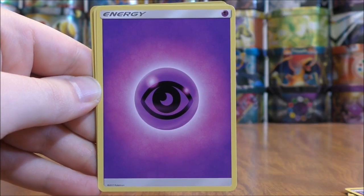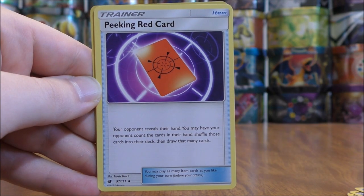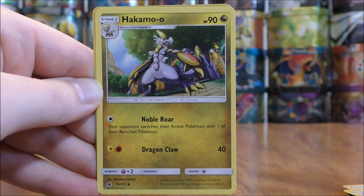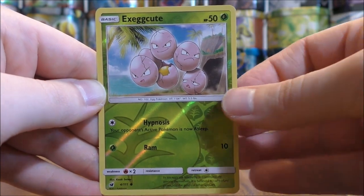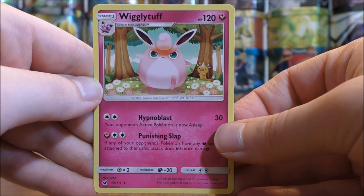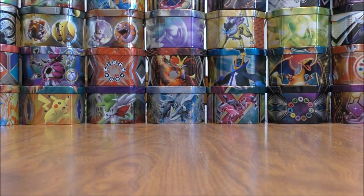Salandit, Psychic Type Energy, Peeking Red card, Miltank, Hakamo-o. Reverse holo of an Exeggcute — that is a common. And the final card would be a Wigglytuff, an angry looking Wigglytuff. Good thing I didn't have any more packs to open — my hands are shaking, I'm so scared of that Wigglytuff.